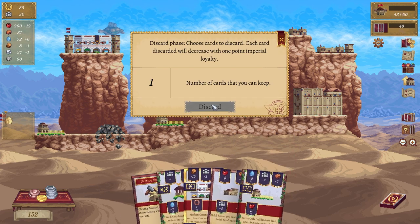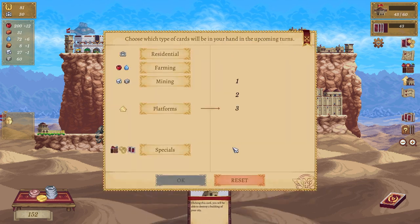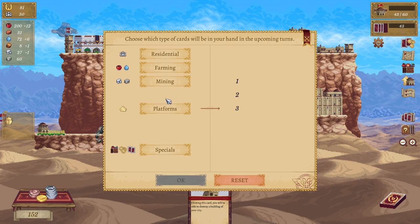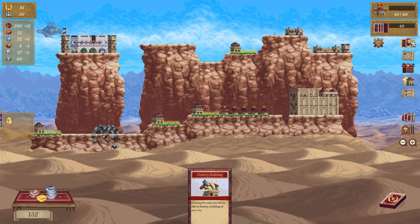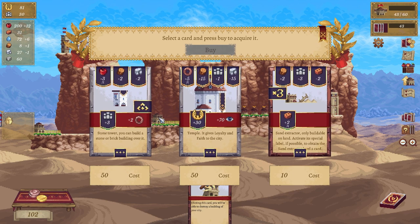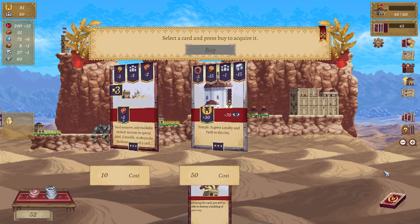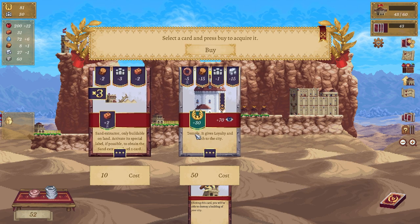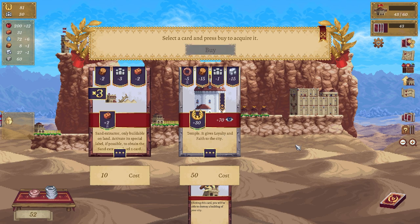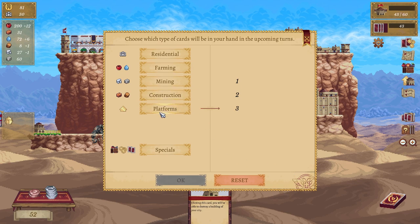Discard the market, discard the well, discard the farm, and discard that one. I haven't bought them yet — my bad. Buy — and then this one is a stone tower: you can build a stone or brick building over it, cool — buy that as well. Temple gives loyalty and faith to the city — yes, I will get you eventually but not right now.